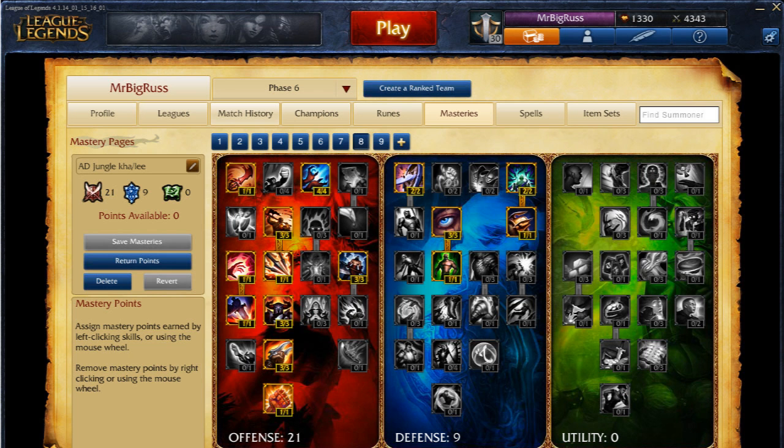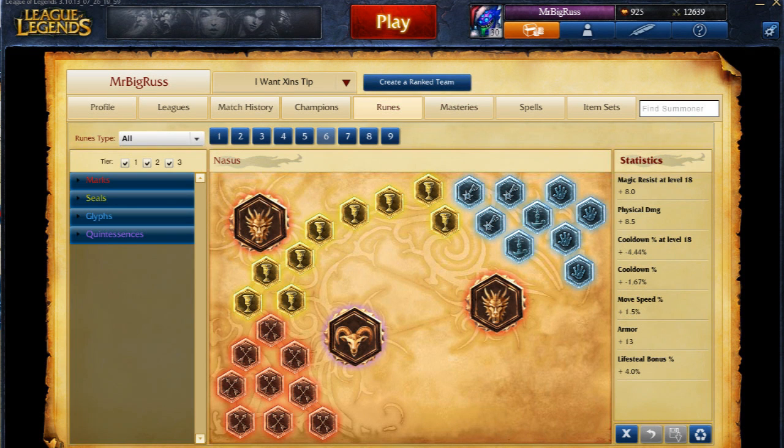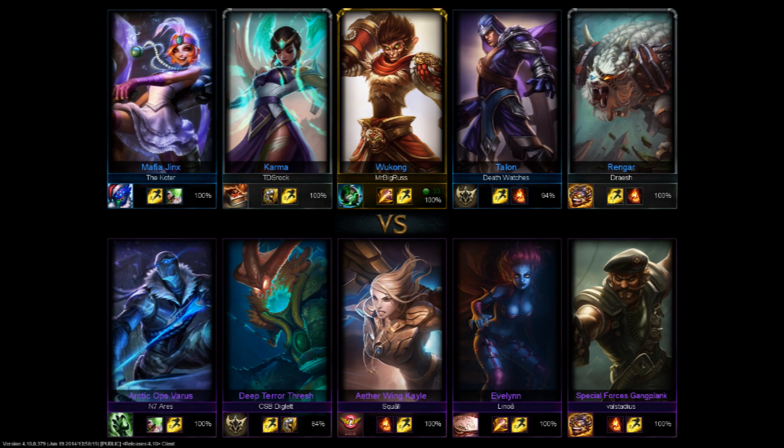There's a couple of nice points I really like about the Wukong jungle. Firstly is his Q — you have a nice kind of dash there, so you come from the bush. If they're close enough to the bush, you dash straight onto them and allow you to do that additional damage. Secondly you have your W, which allows you to summon your clones, so you can actually come into lane before being spotted, so you have that little bit of invisibility.